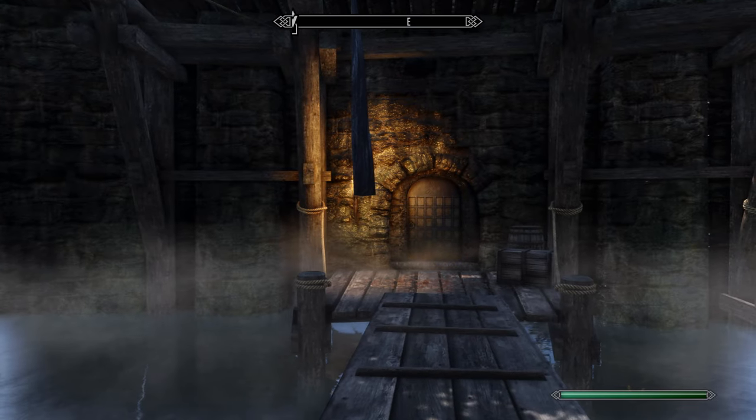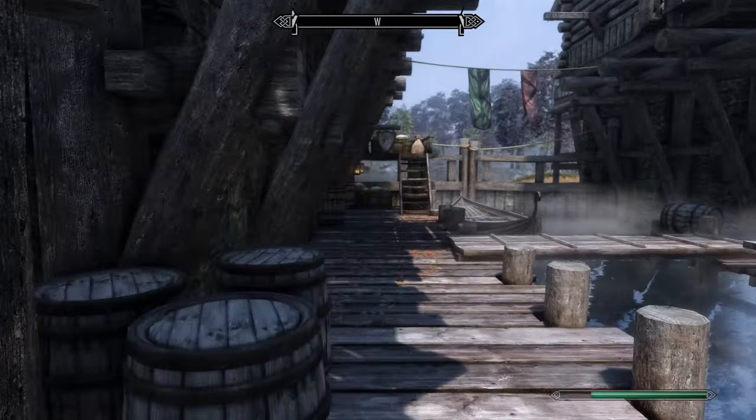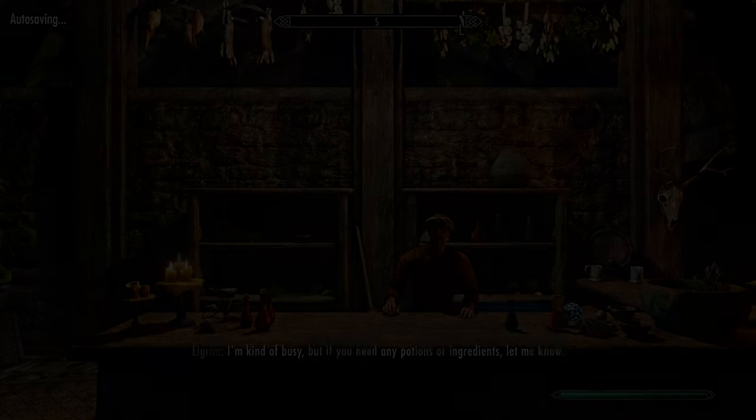We have a job to do. We need to go to infiltrate the Thieves Guild. So there's an entrance here somewhere, I guess. What is this place? Oh, it's an alchemist.